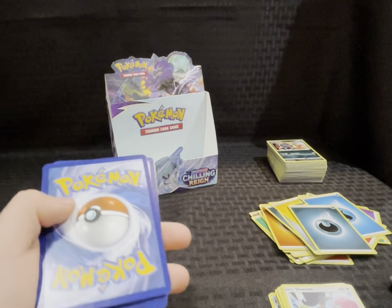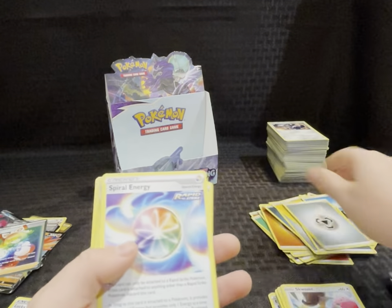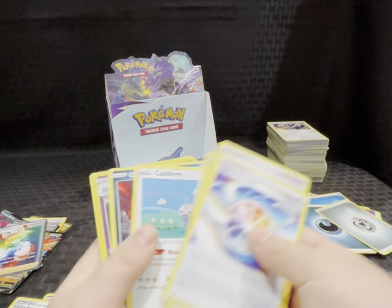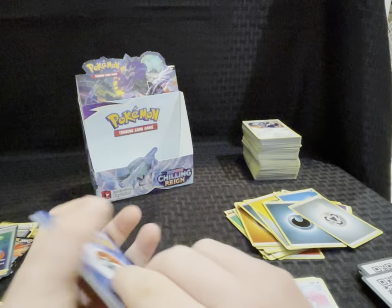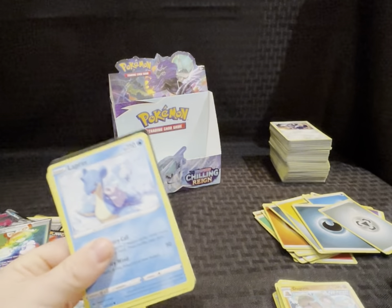Next pack — code card. Energy, Spiral Energy, Peony, Lairon, Crabbler, Sore Nut, Weedle, Castform, Qwilfish, reverse holo, Hattrem. Wow — nothing anymore. Just two bangers and that's about it. Still got about eight packs left.